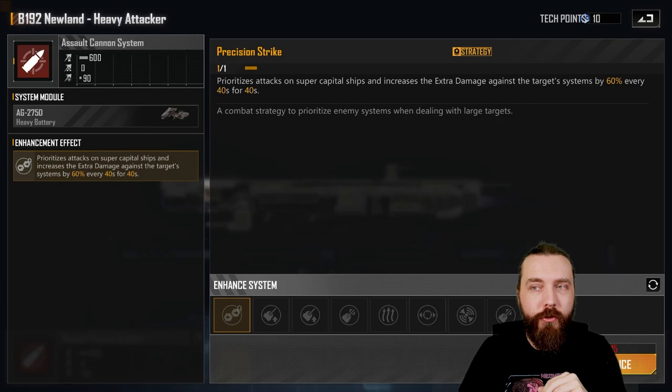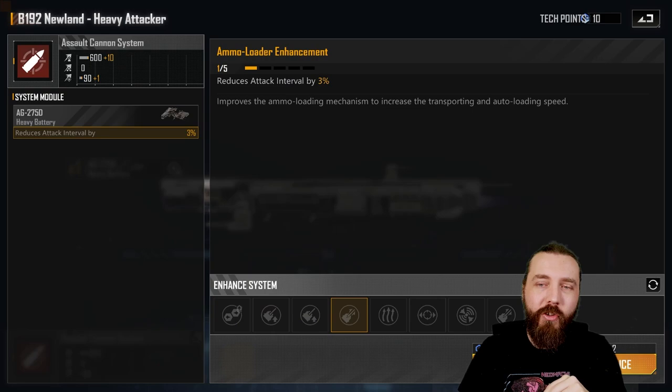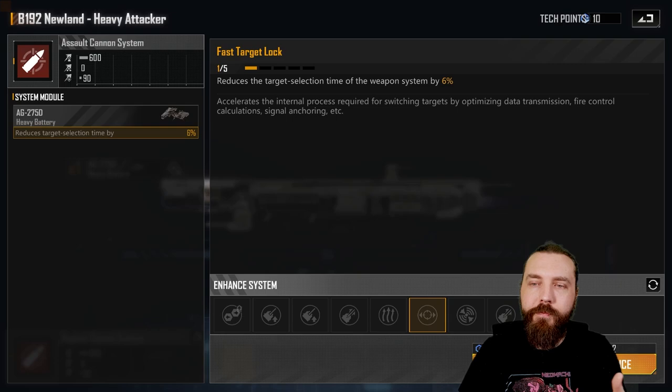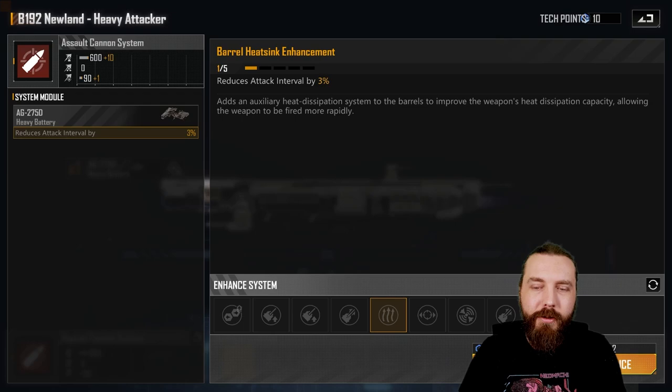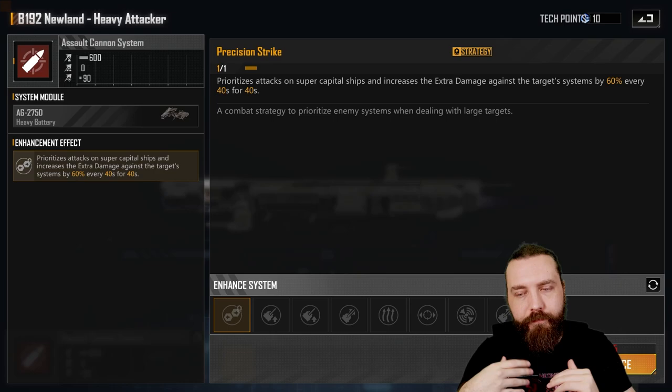In the current meta, it's not a requirement to run Precision Strike. However, I do find having it is just a nice thing. You have quite a few slots here — six — to fill up. The damage increases don't do too much, the attack interval is quite nice, and the hit rates are okay because against frigates and destroyers it's going to be useful. There isn't too much to pick up here, so you might as well pick up Precision Strike in the off chance that you run into someone running weaponized chimeras, that kind of thing, or super capitals — you do run into the odd CTG every now and then. Having that extra damage does work out quite nicely, but I'd probably make it my last pick.